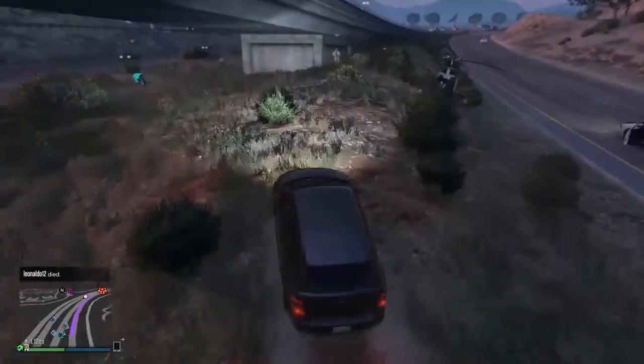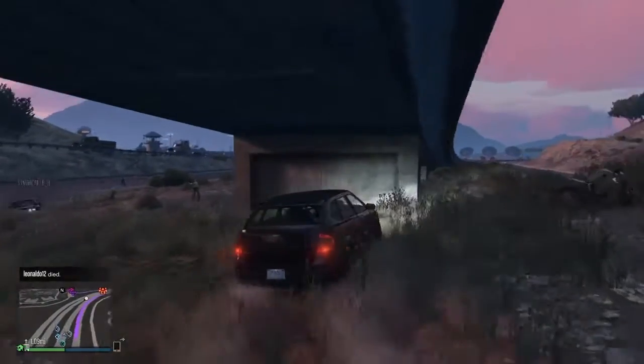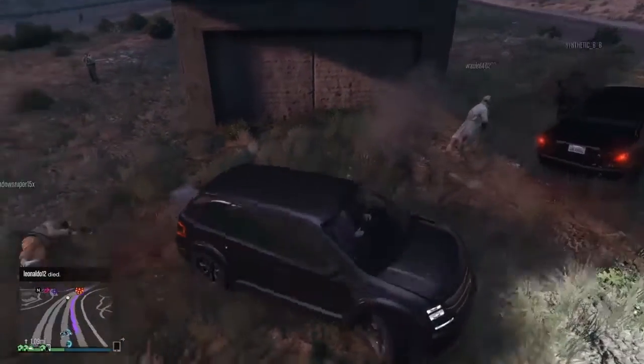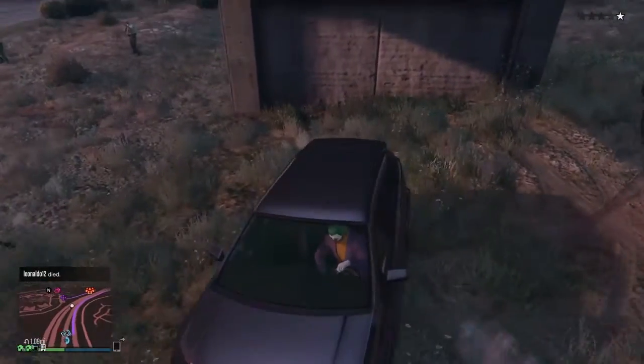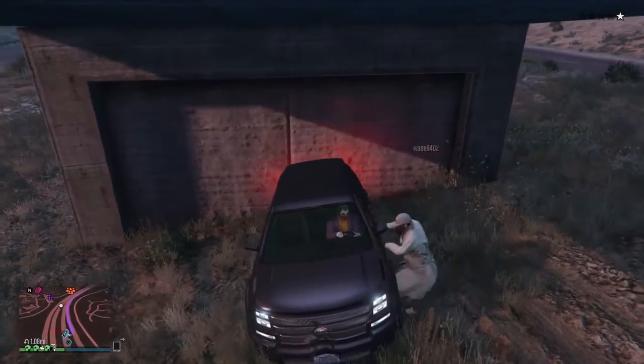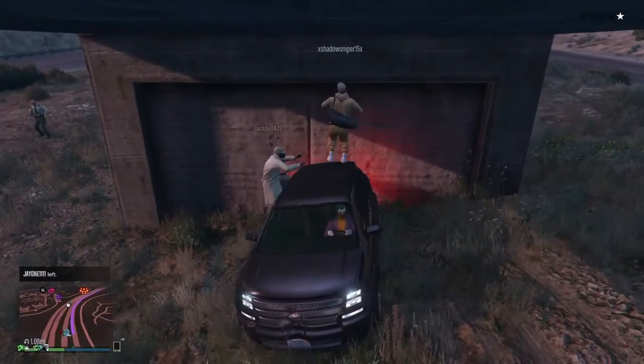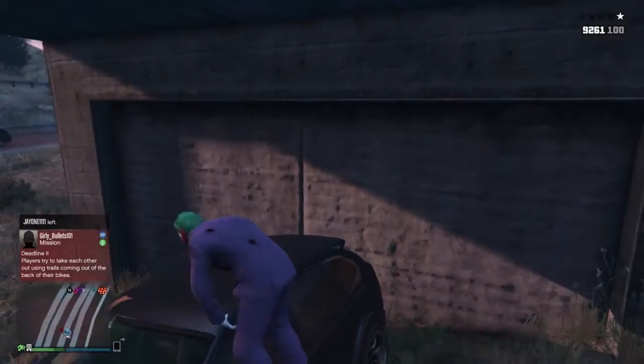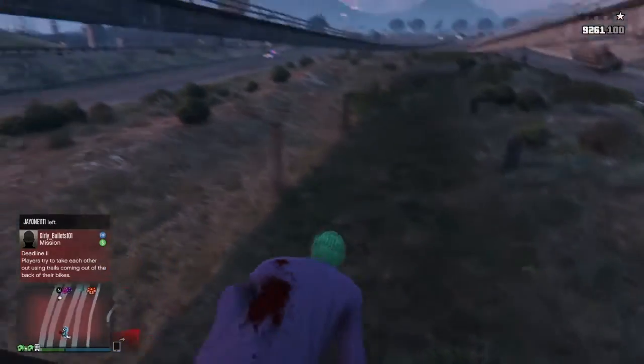You can see it on my minimap right there. You just find this highway right here, go underneath it with a SUV or any kind of big car, then you put the back towards the wall and you're going to get out of your car and jump on top of the car, then jump towards the bridge right there and you should just jump right in.